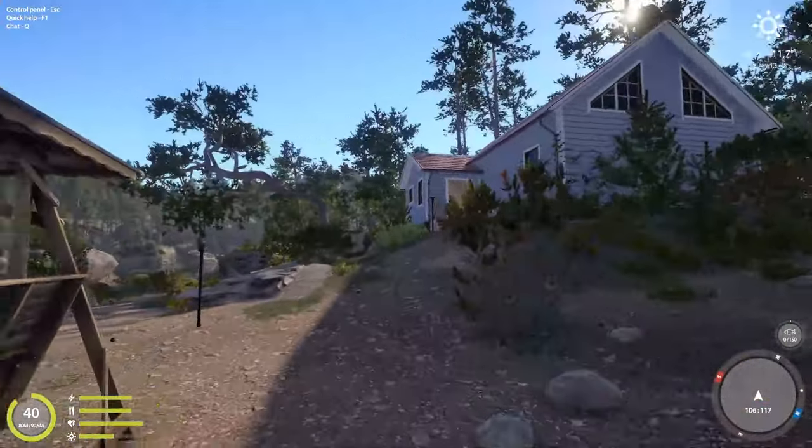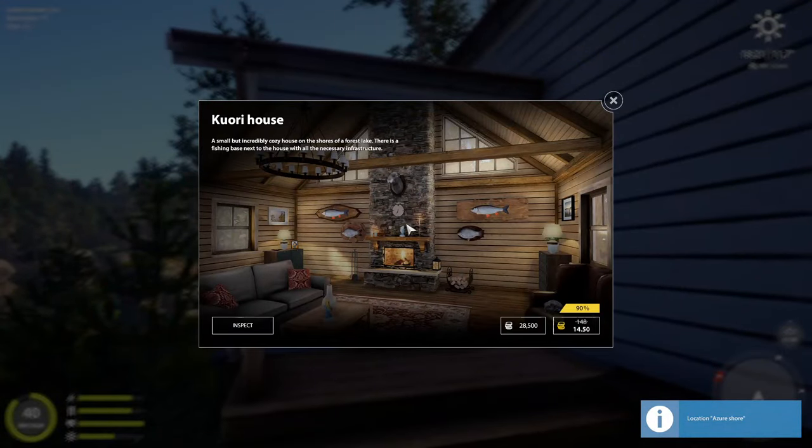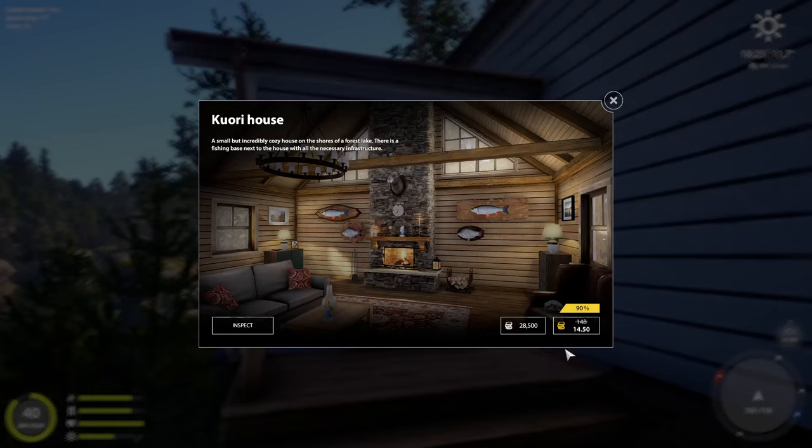This is a house that you as a player can own and purchase. It's currently 90% off, which is pretty cool, so if you're looking for a house it's on special — a great time to buy. Let's have a look inside.